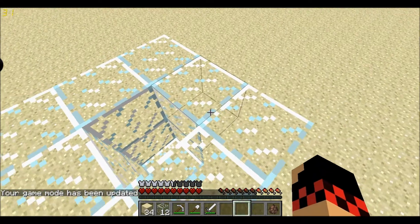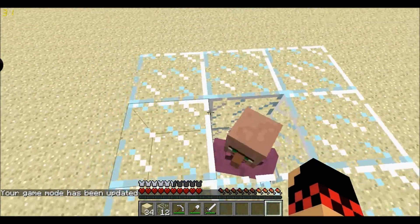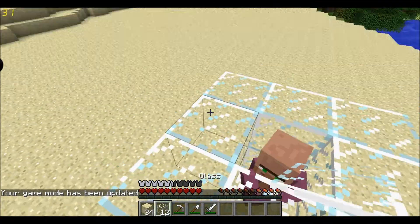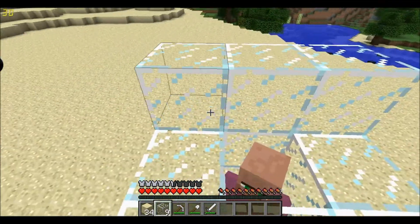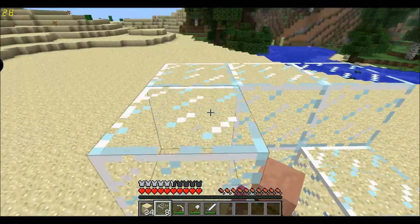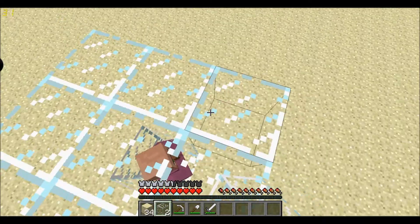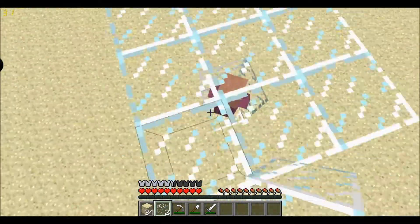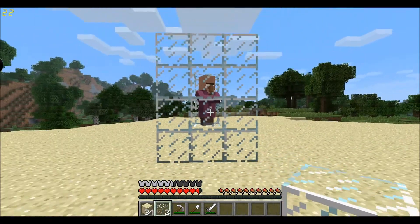Build this in survival just to show you better and prove that it's easy to do in survival with materials that you've got yourself, like this glass. And then just do a roof over him. You don't have to do this, and you can use any material — it doesn't have to be glass. So that's the first part: you have him in there.